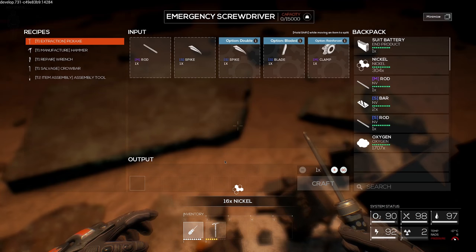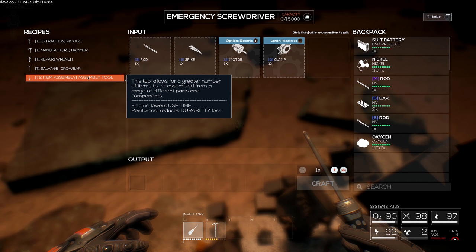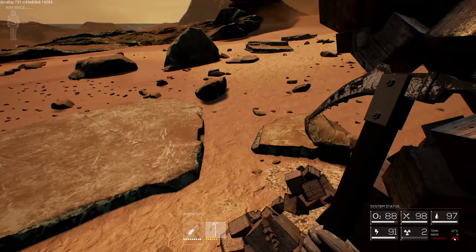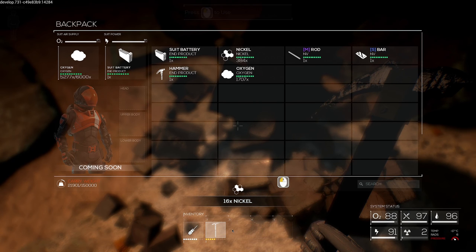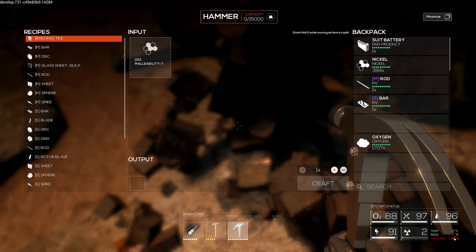Now we can go back to our screwdriver and make something like an assembly tool. An assembly tool is going to help us build things that need multiple types of resources together. But first I think we actually need the hammer. So we have to make a small rod and a small bar, which I actually have conveniently. The crafting menus are interchangeable, so if I switch over to the pickaxe I can still mine while there's a progress bar showing the current build. So we're going to go back to our inventory - we've got a hammer. We can open up the hammer menu, which lets us build all kinds of different base materials that we then use to compile in the assembly tool. It's this hierarchy of crafting.